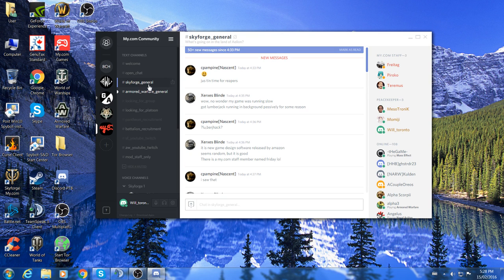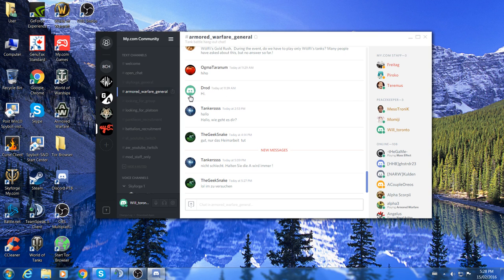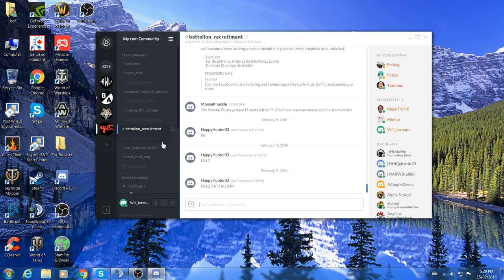It's a good way of passing on information. Say you don't play Skyforge and don't care about it — what you do is mute the channel. Just click on that and now it's muted, which means you won't get notifications for that channel. You can do that for every single room. The only way you'll get messages is if somebody mentions your name specifically. Then there are also rooms like Armored Warfare general, looking for group, looking for platoon, battalion recruitment — and you can mute any rooms you want or hide the muted ones.